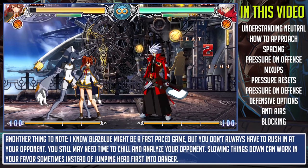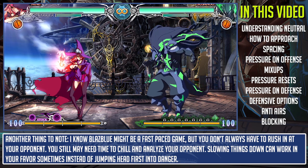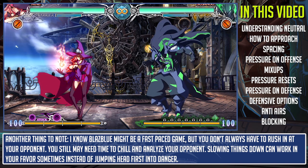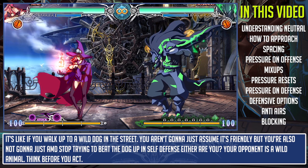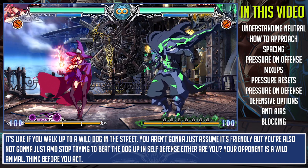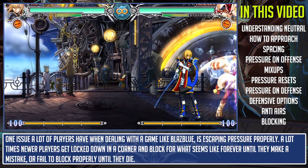Another thing to note: BlazBlue might be a fast-paced game, but you don't always have to rush in at your opponent. You still may need time to chill and analyze. Slowing things down can work in your favor — sometimes after jumping headfirst into danger, it's like walking up to a wild dog in the street. You're not just going to assume it's friendly, but you're also not going to start trying to fight it immediately. Your opponent is a wild animal — think before you act.